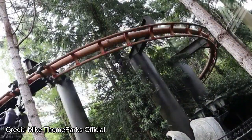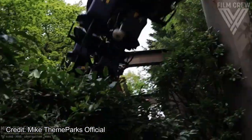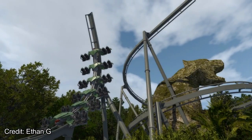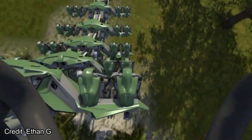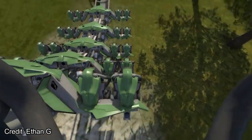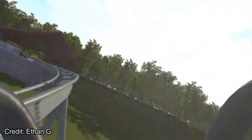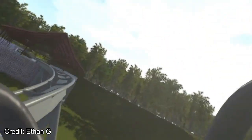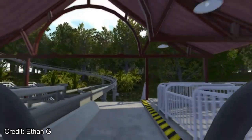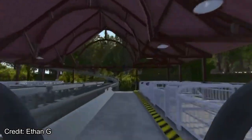Now let's jump into the layout of the ride. Starting in the station, it's important to note that this ride will only have one train, unless a transfer track is added, which I doubt. This ride begins with a backward launch out of the station — the station brakes act as an LSM and brake run. Heading backward, the ride slowly turns to the left and up a vertical spike. However, due to the size of the spike and the speed of the coaster, only the back cars get the full height of the spike. The front cars stay nearly level with the ground. The ride continues forward and passes back through the station, accelerating back up.